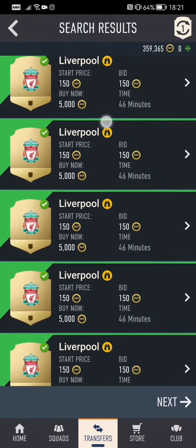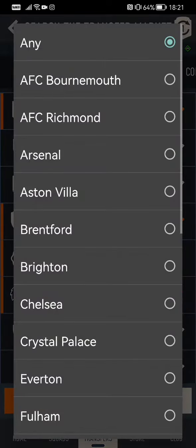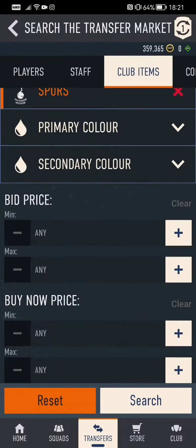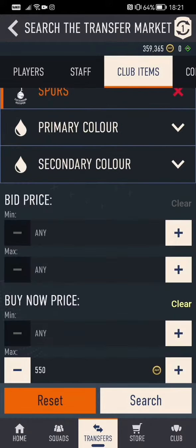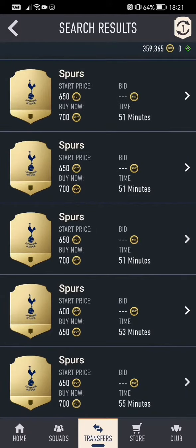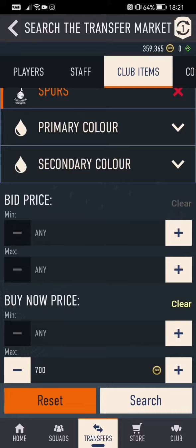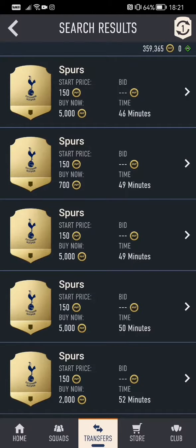You can see that I've already bid on some. Let's try another one — let's go to Spurs and find out what they're going for. You'll get 700 easily again for the Spurs badge. So this is always how you find out the sort of price you'll get. Then you clear that and put what you're prepared to bid as your max.